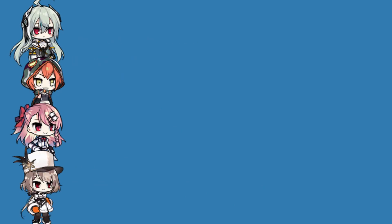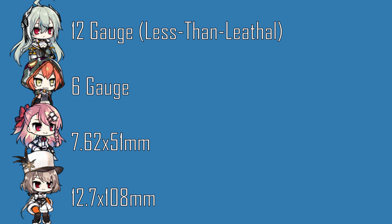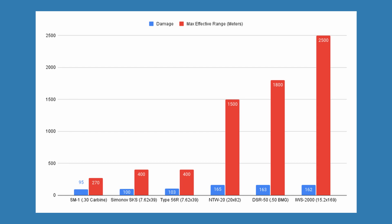SGs and MGs are again similar to previous sections. Less-than-lethal purpose shotguns like LTLX-7000 are near the bottom, while higher gauges like KS-23 are near the top. MGs that fire 5.56 NATO or 7.62 NATO/Soviet are near the bottom, such as M249 SAW and Negev, while Kord, M2HB, Lewis, Chauchat, and M19-18 — firing 12.7x108mm, .50 BMG, .303 British, 8x50mm R Lebel, and .30-06 Springfield — are near the top. RFs are where it gets interesting, firing a wide variety of calibers. For visual reference, the three lowest damage RFs — SM-1, Simonov, and Type 56R — contrast starkly with the top three: NTW-20, DSR-50, and IWS-2000.